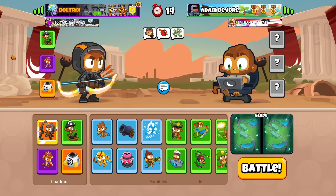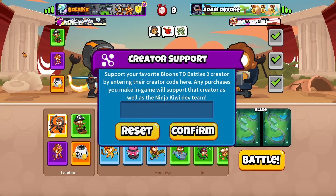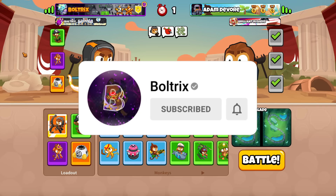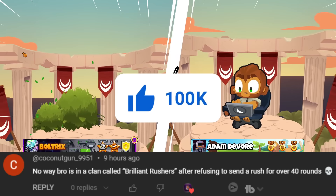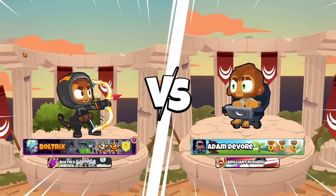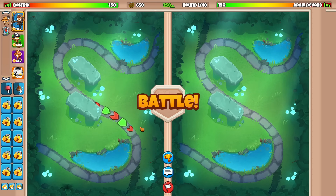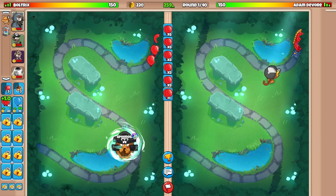A little bit of context: I'm going against Adam DeVore right now, and he's in the Brilliant Rushers clan. I just went against him in my last video, and this was one of the guys that quite literally refused to rush me the entire game, yet he is in a clan named Brilliant Rushers. Someone pointed that out in the comments — the irony is insane. So the fact that we're going against him again is hilarious, but hopefully this time he will in fact rush us. We are on the map Glade, which is a lot shorter and a lot more difficult.